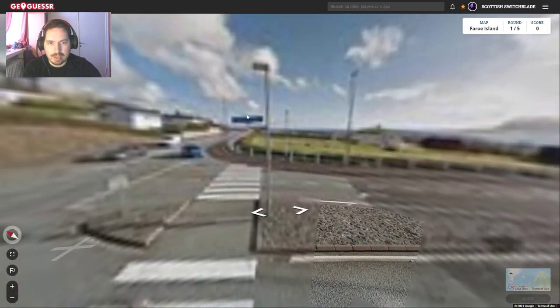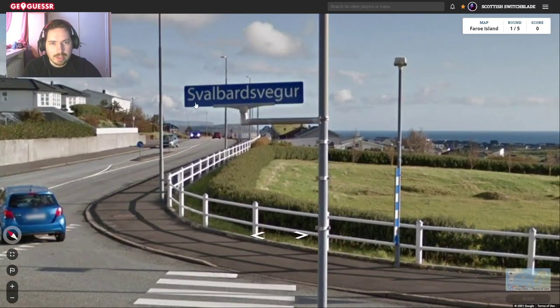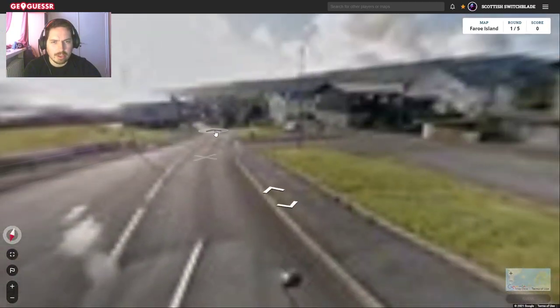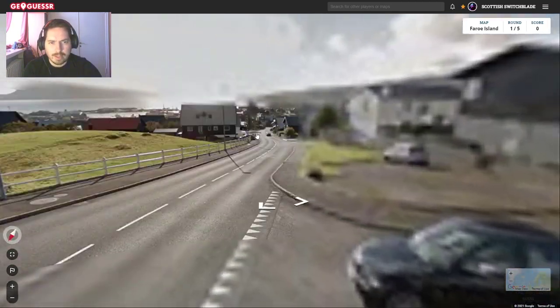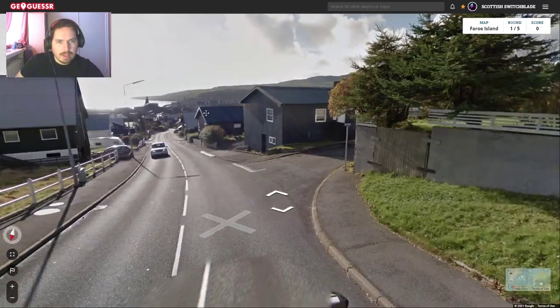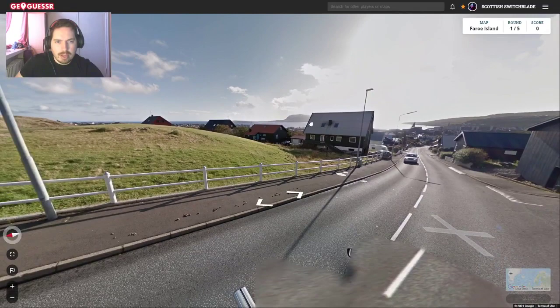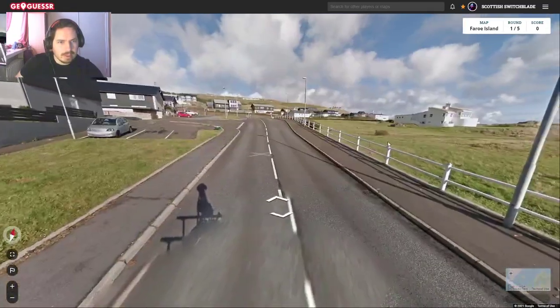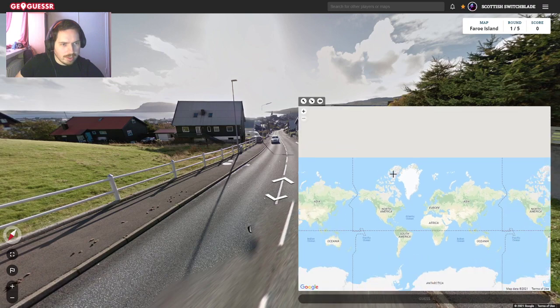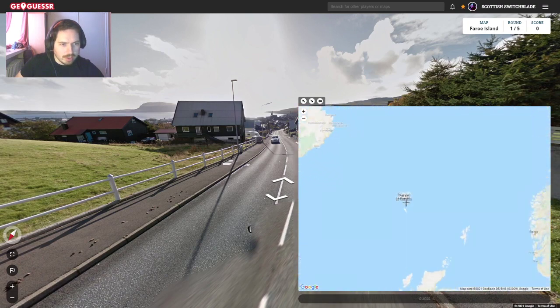Right, this street could help us out. Svalbard — Svalbard Street. Svalbard I think is that island at the top of Norway. And ideally I'd be able to find out where I am. I mean, I've got that over there. Is this the capital? Is this Tórshavn? Let's actually open up the map and show you what we're dealing with here.